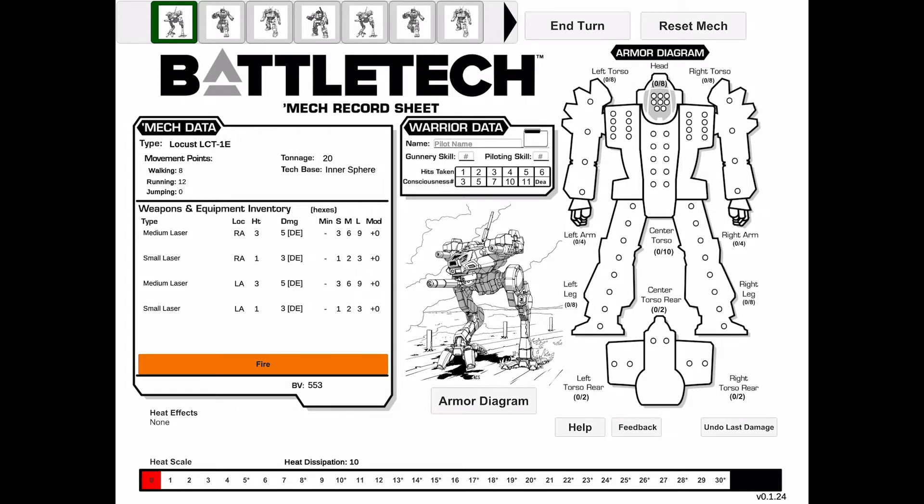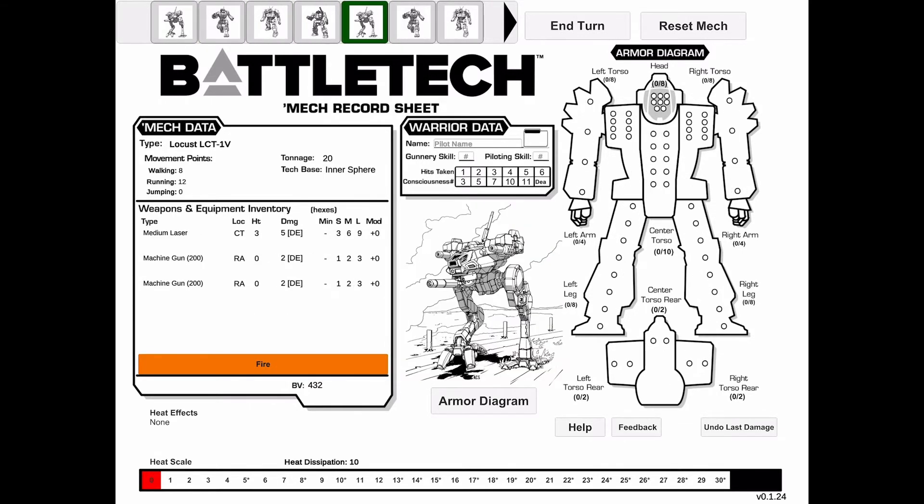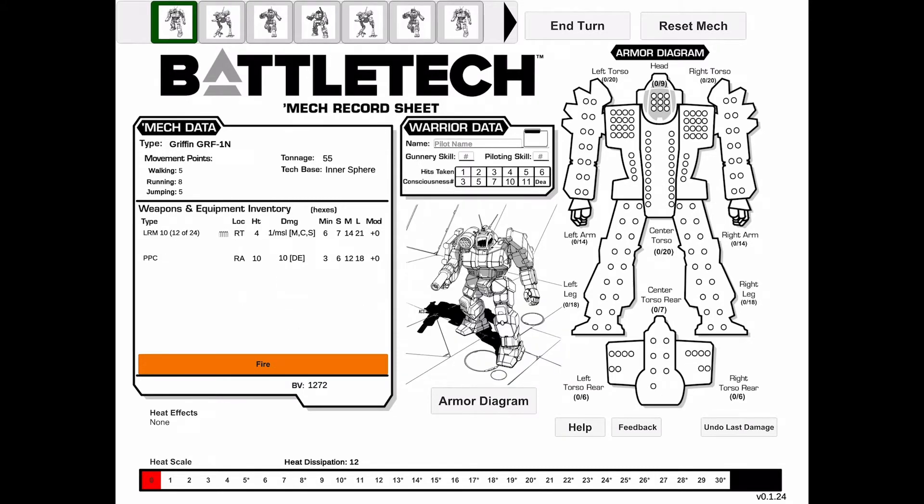If we look at the top left-hand corner, we can see an array of mechs for us to choose from. We can load a mech and see its additional stats by clicking on it. If you don't like where a mech is positioned, just click and drag it to a new location on the list. There are more mechs to choose from as well — just use the left and right arrow keys next to the list to discover more mechs.